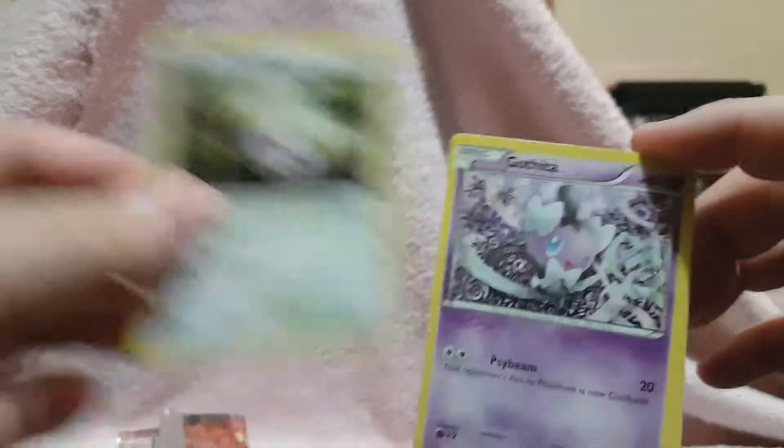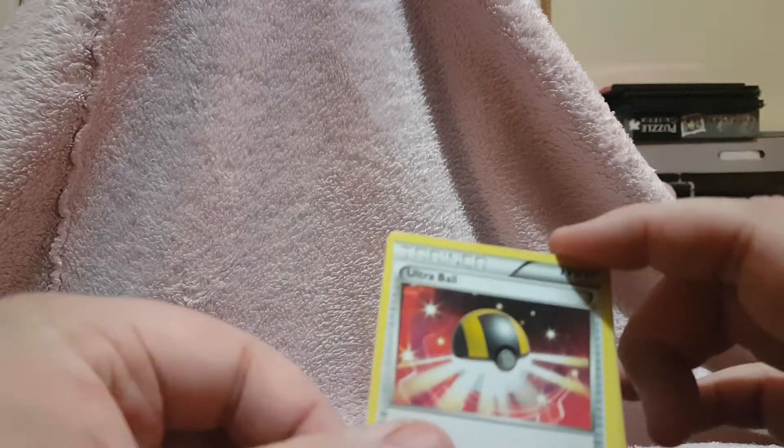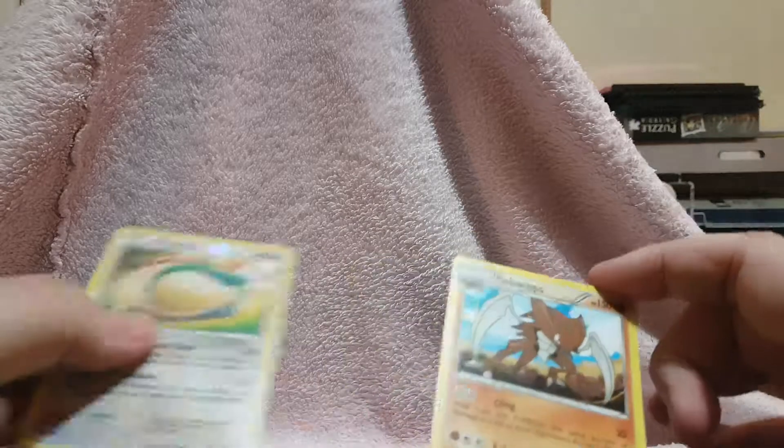Next up, Fates Collide. Free code card — I'll put that over here. We have a Whismur, Carbink, Riolu, Cottonee, Purrloin, Ultra Ball, Old Amber Aerodactyl, Power Memory, Snorlax regular rare reverse holo, and Omastar regular rare.